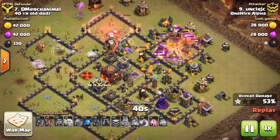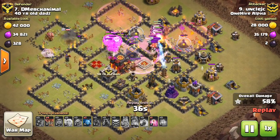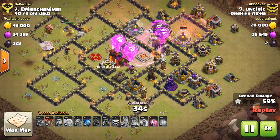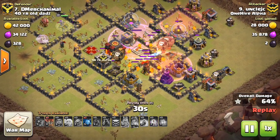Wizard Towers and Cannons will need the three balloons anyway to get through them without a second drop, and it's a good idea to do it for Archer Towers and Teslas too, because they have a chance of taking out one of the balloons as they approach.